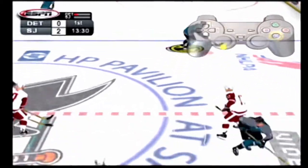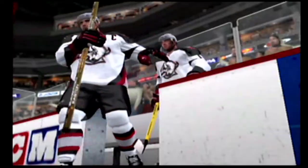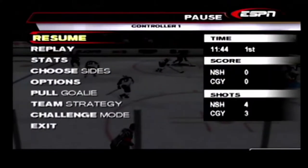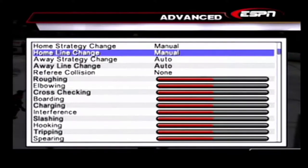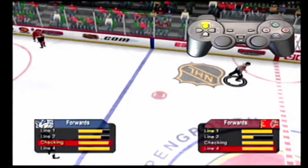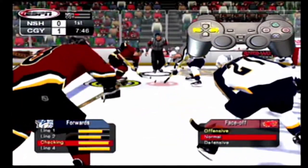Something to keep in mind during a face-off is changing lines and strategies. This is often the best time to do it, since there's no risk of giving up an odd man rush or taking your head out of the game. First, you'll need to go to the options menu to set line change and strategy change to manual. Then move up on the directional pad to cycle through your forward lines, down to cycle through your defensive lines, and left or right to change your current strategy.